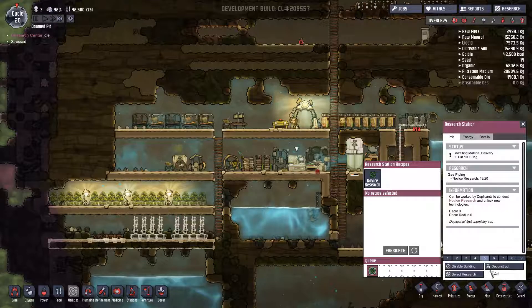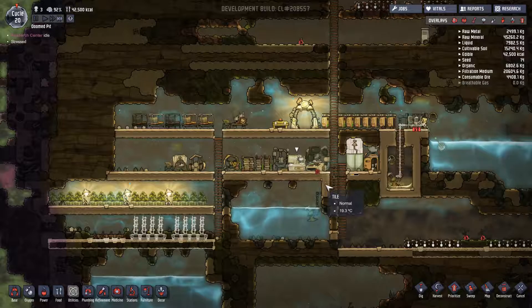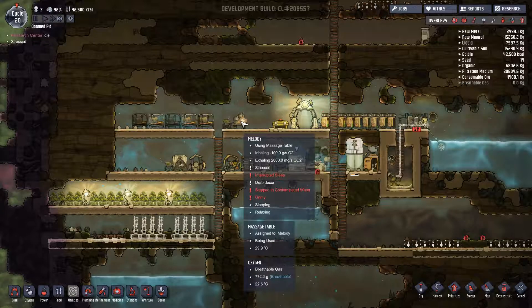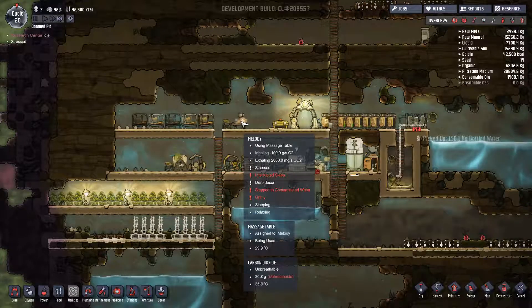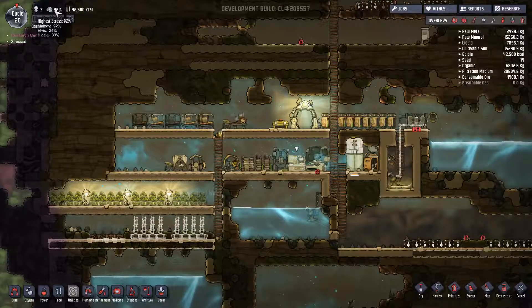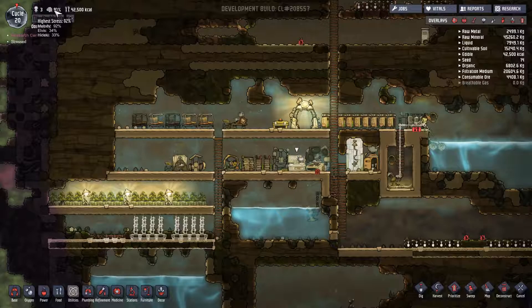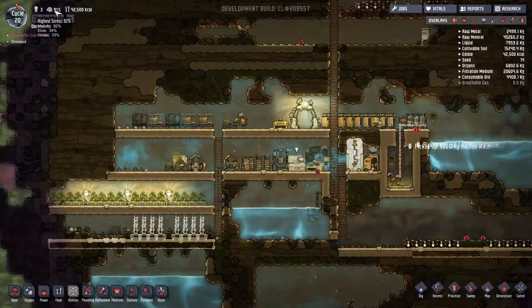Research — we are one away from some gas permeable tiles. How's our stress doing? Melody is at 92, but it is dropping. Or at least the overall stress is dropping.